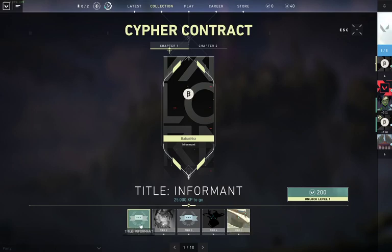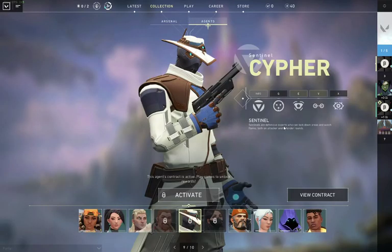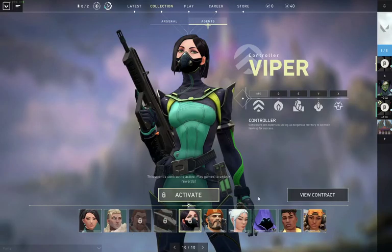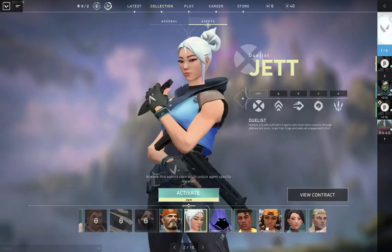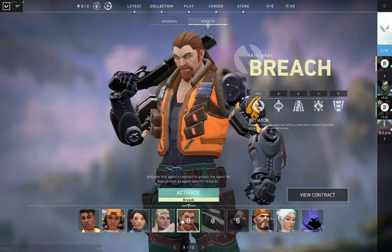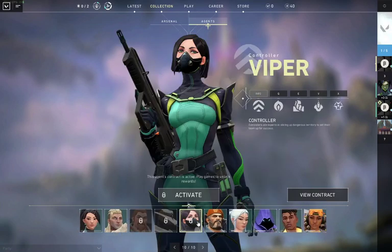You'll unlock tiers 1, 2, 3, and 4, and at tier 5 — once you unlock tier 5 in Chapter 1 of the contract — you unlock the character. This is very different from all the other characters that you just unlock by default. For these characters, you actually have to reach tier 5 in their contract to unlock them in the first place.